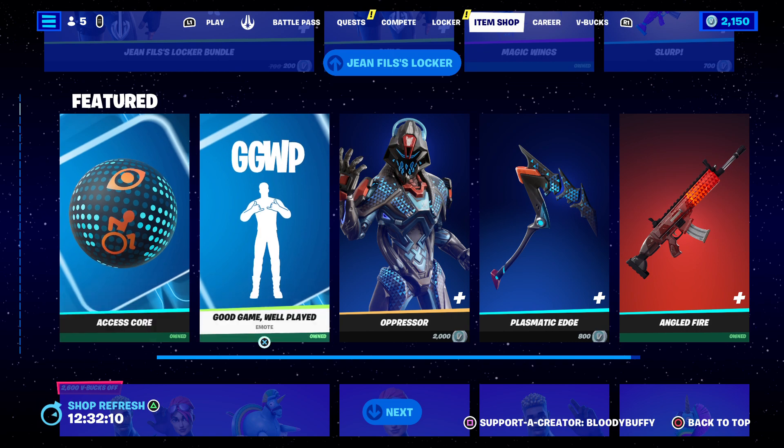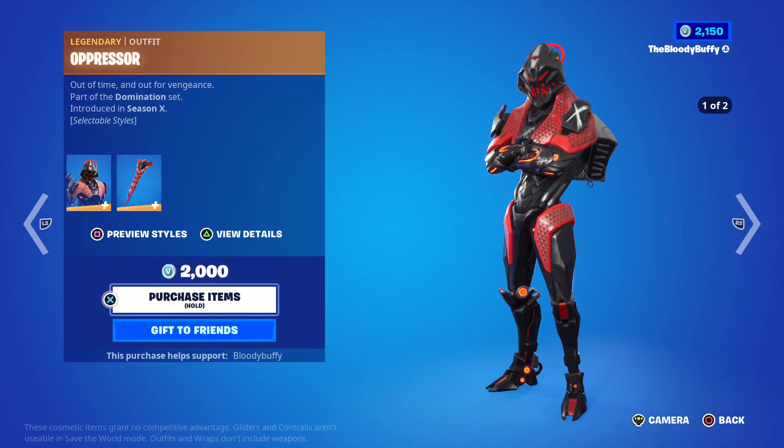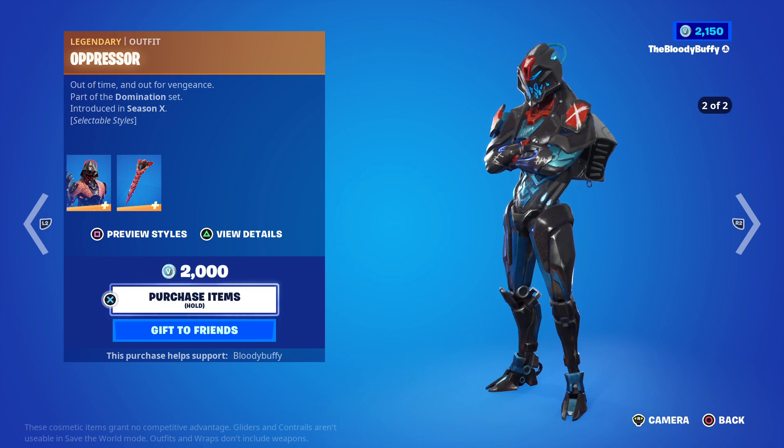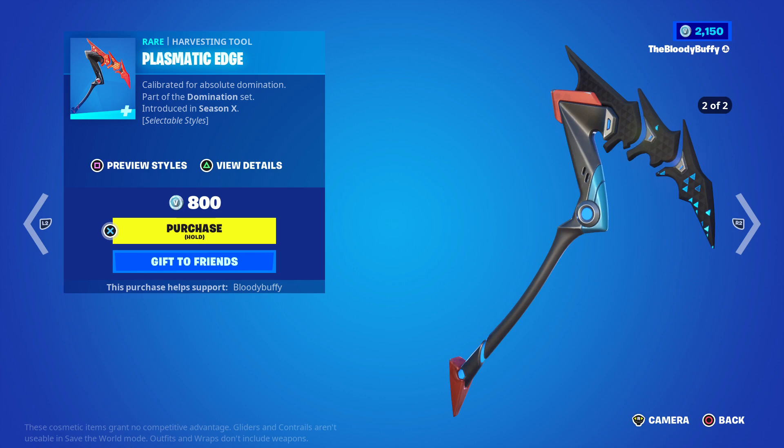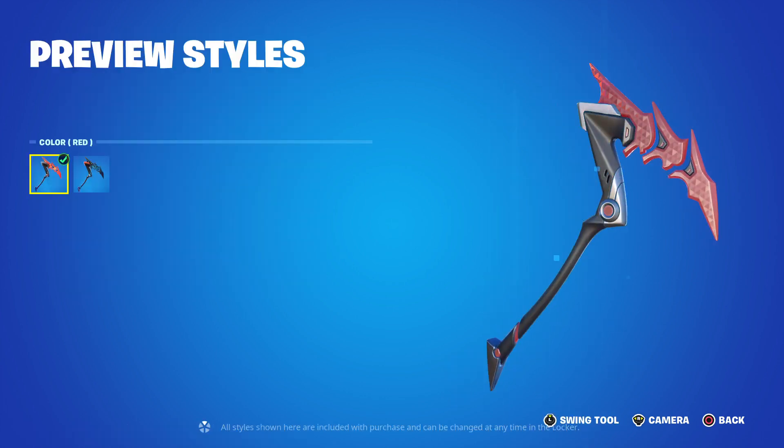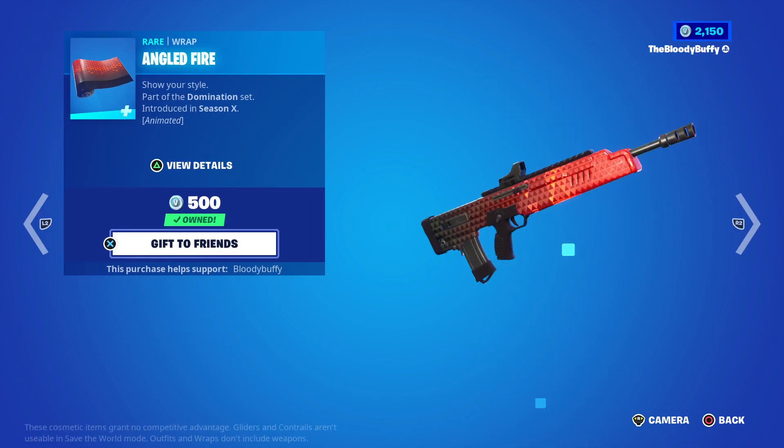Make sure you claim your free items here. Then we have the Oppressor skin, 44 days. The Plasmatic Edge does have two edit styles. The Angled Fire wrap, 44 days.